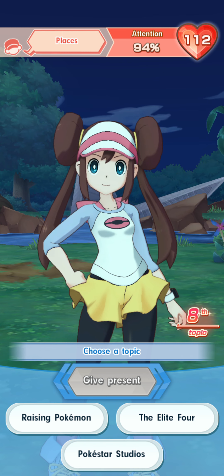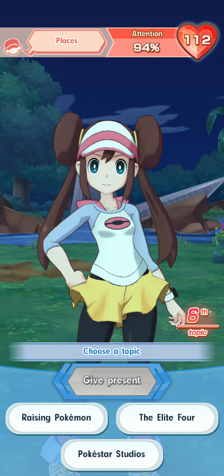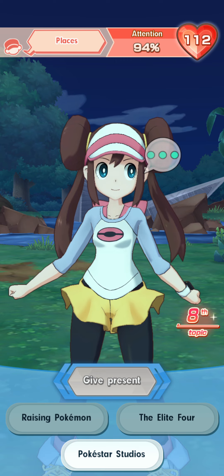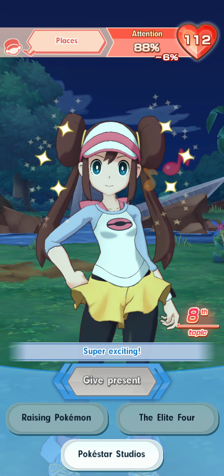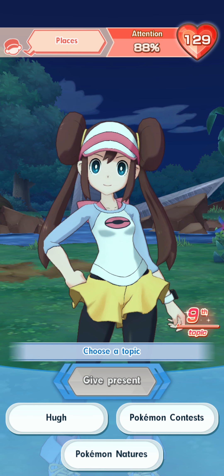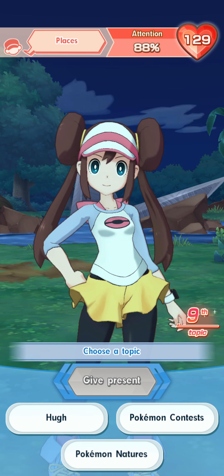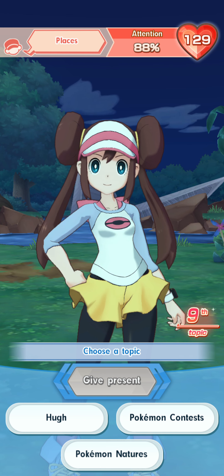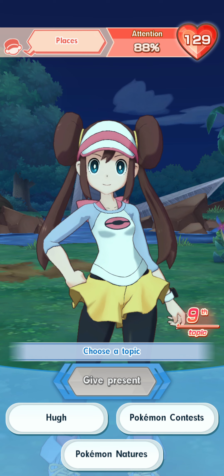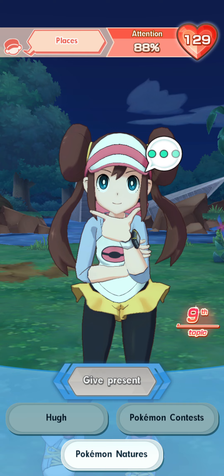Raising Pokemon is second tier. Elite Four is second tier. Pokestar Studios is also a top tier hot topic — you can start to see why for Rosa I really want to get places as the topic rather than anything else. We've got Hue, Pokemon Contests, and Pokemon Natures. Unfortunately, no top tier topic nor places, so it doesn't matter whether I pick Hue or Pokemon Natures — they're both the same to me.